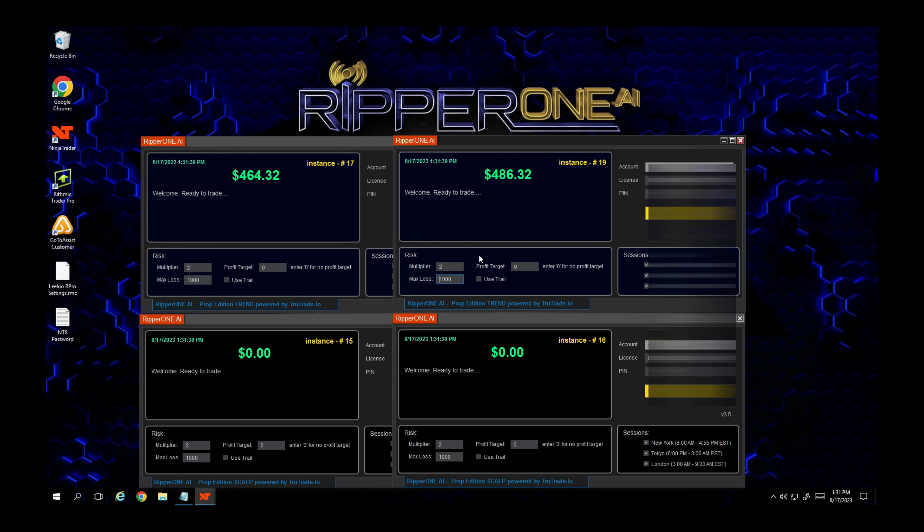Hindsight being 20/20, I wish I had these bots months ago. I have a funded 300k account and multiple 150k accounts on TradeR8 and Rithmic, but those have big profit targets and the trailing drawdown compresses proportionally as the account gets bigger. The 50k evaluations, on the other hand, are perfect for this. I think the Ripper One AI Scalp and Trend are really optimized for prop trading, especially the 50k — that's just my opinion, and I'll tell you why.